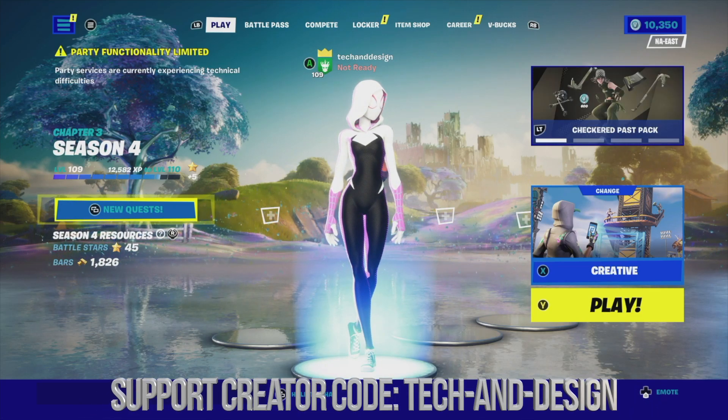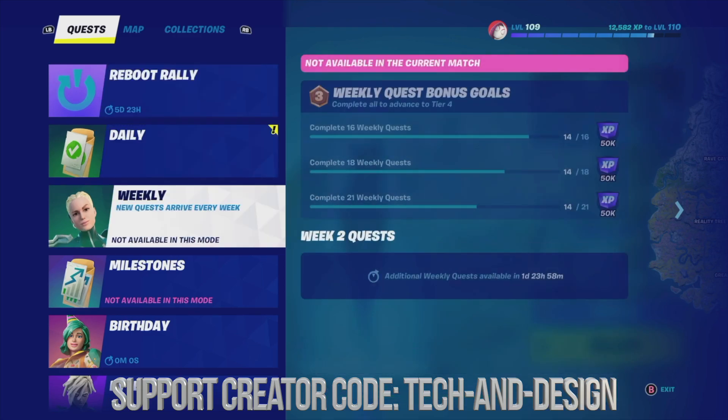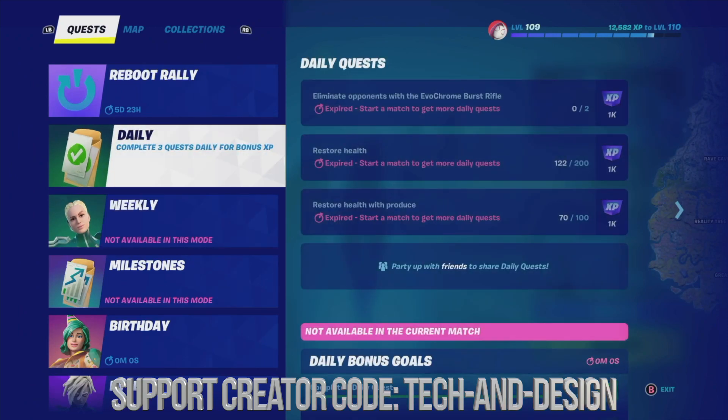First, go into your quests and look at your weeklies — make sure you get all those done to give you 50k XP, which will guarantee you level up fast. Next are your dailies; you want to do those just for the bonus that you get, which is 15k XP.